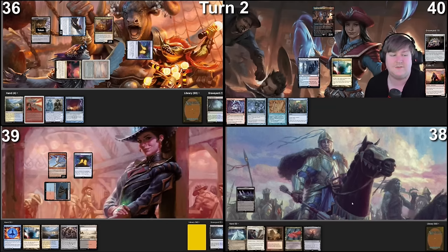I will crack my Arid Mesa, go fetch a Plateau, and cast Pest Control — a new card from Outlaws of Thunder Junction. It's white and black for a sorcery with cycling for two that says: destroy all non-land permanents with mana value one or less. Bye Ragavan, and Mana Crypt. That was sad.